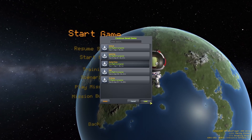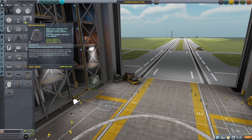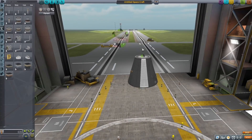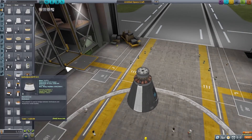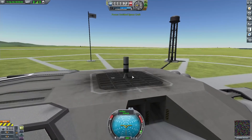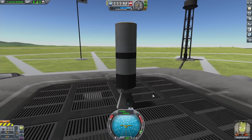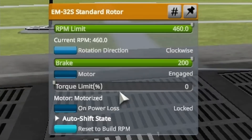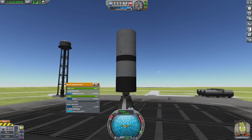I loaded up a fresh save and started in the vehicle assembly building. I wanted to see what I could use as bearings, so I looked at these motors. I was thinking maybe if they weren't applying power they might just act like straight-up bearings. I put a motor on top of the crew capsule with a fuel tank on top, spun it up, and when I stopped applying power the motor still kept moving — it's literally just allowing it to spin, which is exactly what I want.